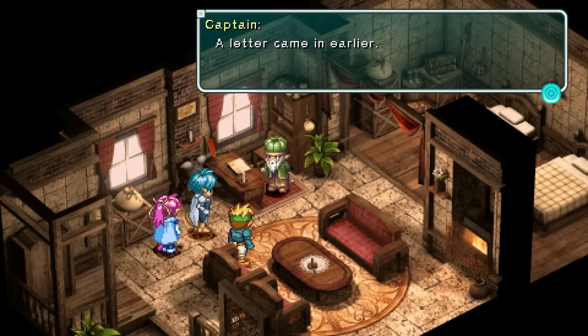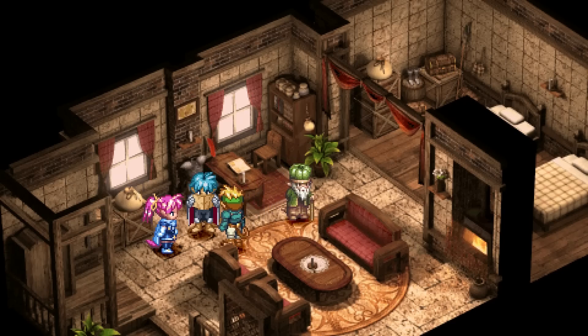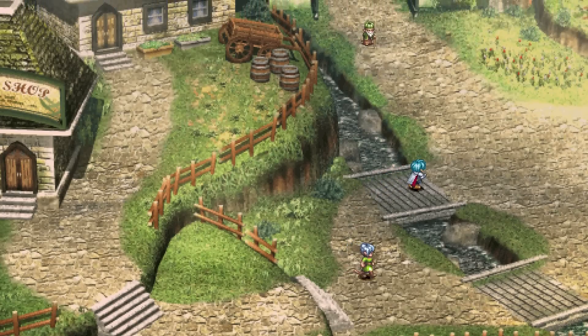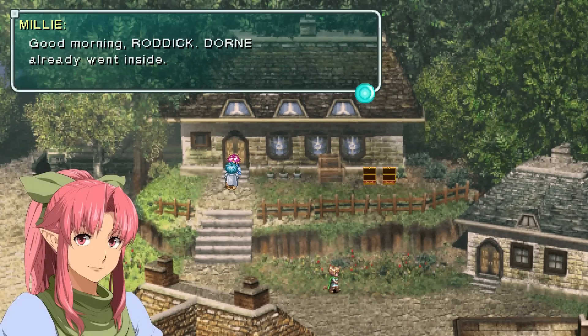In addition to the combat, Star Ocean initially drew attention for its inclusion of significant voice work, which wasn't common for games yet. Carrying on that legacy, First Departure R features the PSP's English and Japanese audio, as well as a brand new Japanese dub based on the original Super NES version. Each offers its strengths and weaknesses, so it really comes down to preference — which is perfect since you can quickly toggle between them in the settings menu.